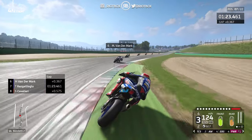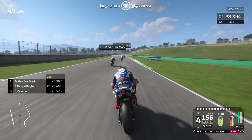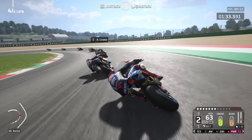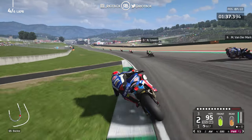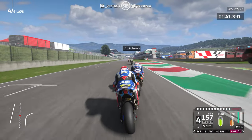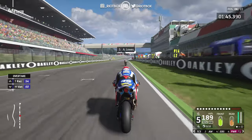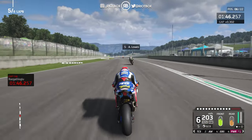Through the chicane — not much to do there, just took a lot of inside kerb on the exit. Two laps to go after this one. See if we can get Van der Mark into the first corner and break into the top five, maybe past Lowes on the Kawasaki too — that'll be tricky, it's a quick bike. Past Van der Mark — did he lift slightly? Two laps to go. A 46.2 — wow, that was quick.